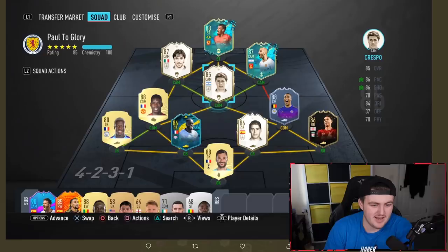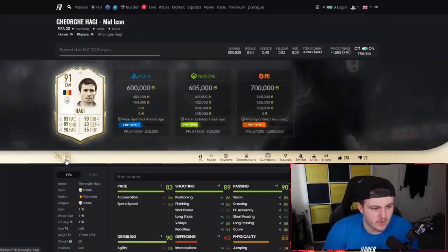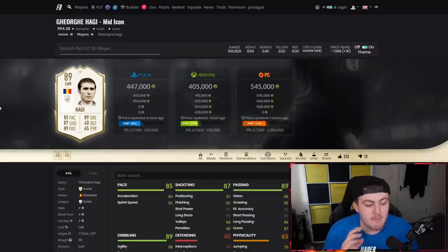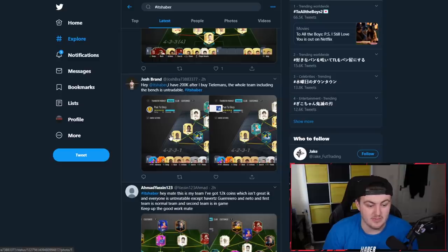Instead of getting Tielemans, I like Haji a lot this year. Let me have a look at what versions of Haji you can afford. You could afford his card if you saved up a little bit. I'm a big fan of this card this year — he's really good especially as a right wide CAM, putting him on his left foot with finesse shots. I think it would work really well with this team. So don't buy Tielemans and get yourself Haji. Apart from that, the rest of the team is really nice and well built.